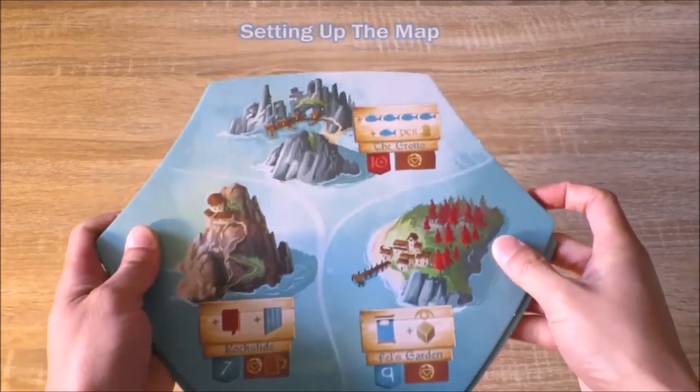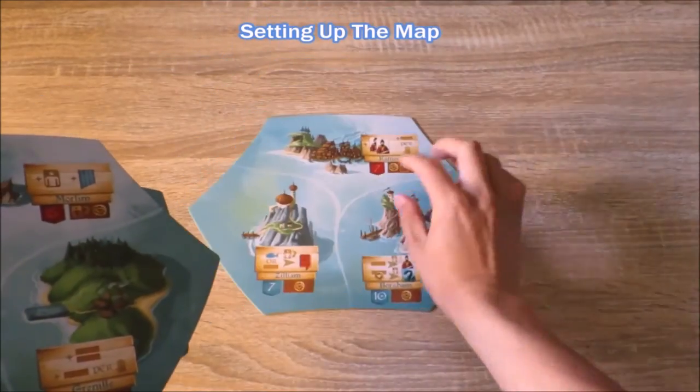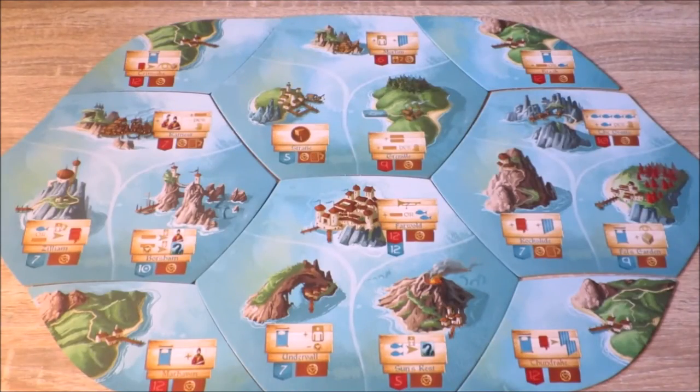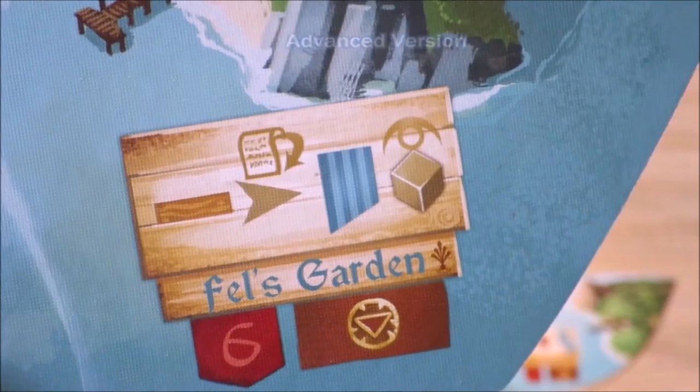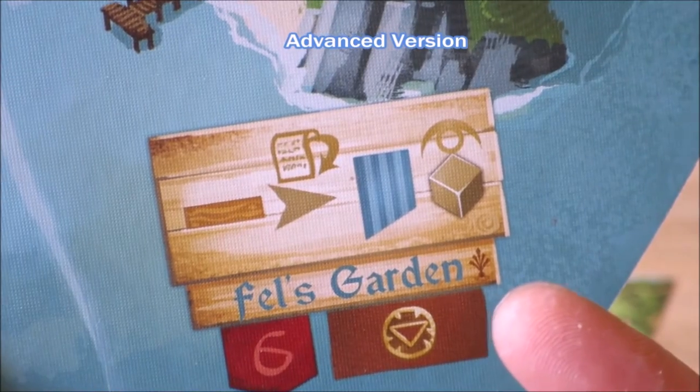To set up a game of Islebound, take the four central hex tiles, shuffle them up, and place them on the table as shown. You should now have constructed a unique looking map. When playing with the advanced version of the game, you play with the side that's marked with this symbol.